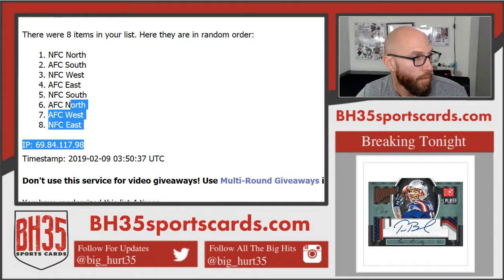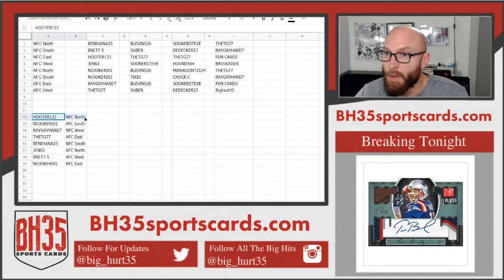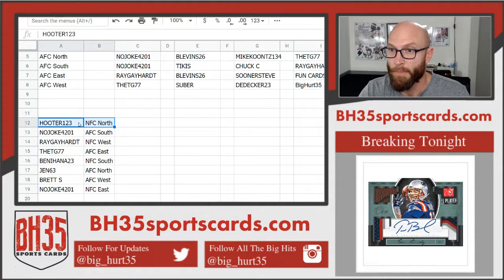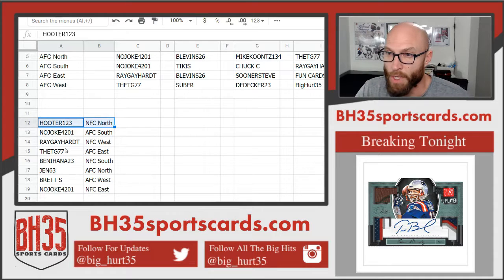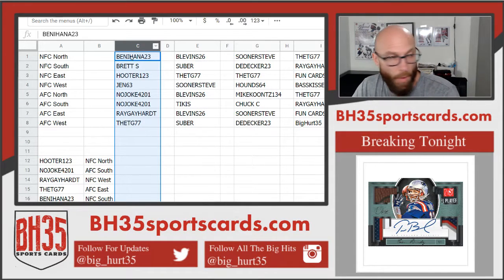There you go. Hooter: NFC North. No Joke: AFC South. Ray: NFC West. TG: AFC East. Benihana: NFC South. Gen 63: AFC North. Brett S: AFC West. No Joke: NFC East. Okay, that was number 1.